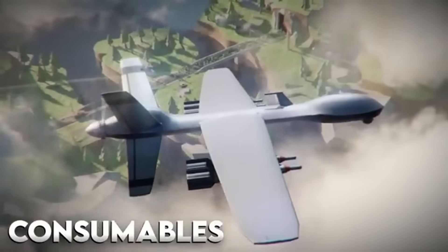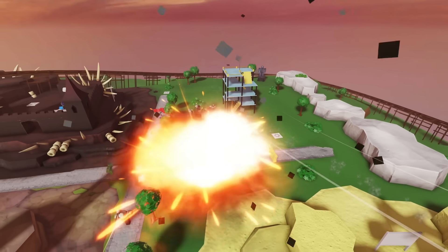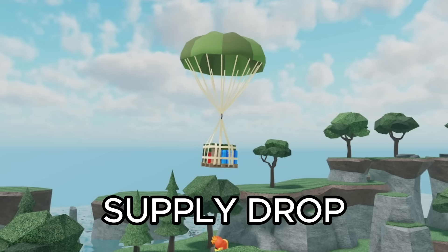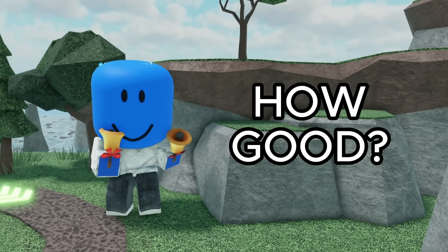TD has just released a game-changing consumables mechanic which allows you to bring a set of power-ups that you can use at any point in the game. There's a total of 13 different power-ups ranging from a grenade, a supply drop, and a powerful nuke. In this video I'll be showcasing every single power-up and giving my personal ranking of how good they are.